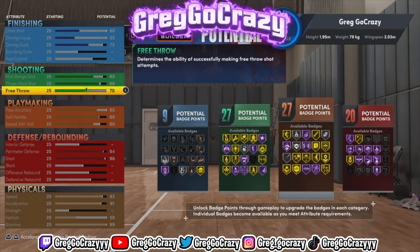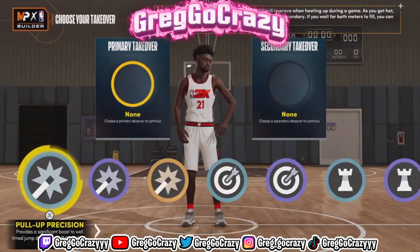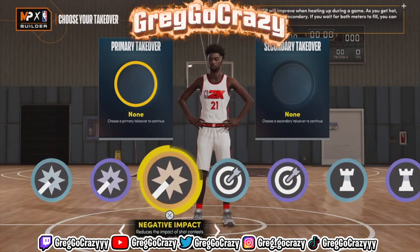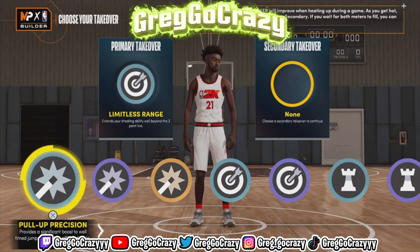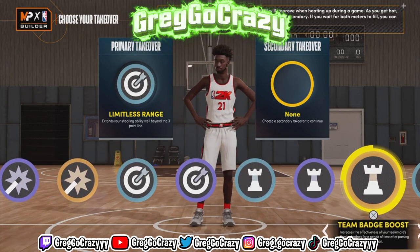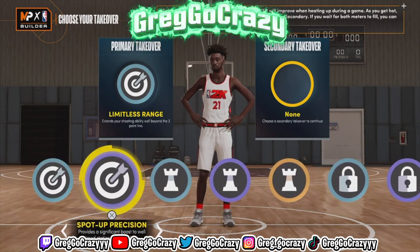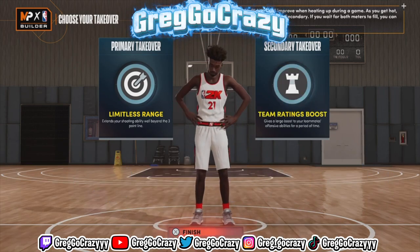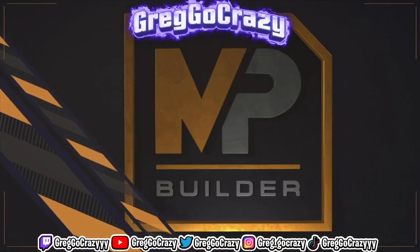This is not bad for a 6'3" two-way point guard build. For takeovers, I recommend Limitless Range because it really does work, Pull-Up Precision kind of works too, and Sniper will help your badges kick in more. Playmaking takeover works as well. I don't recommend choosing the lockdown takeovers because they really don't work well for a point guard.